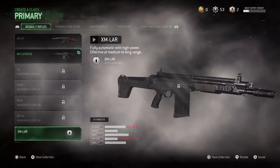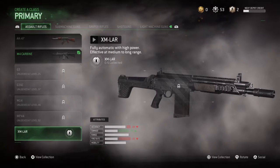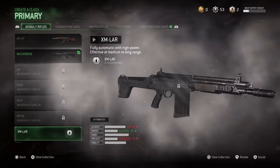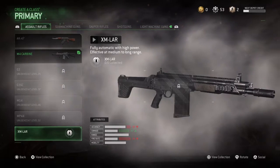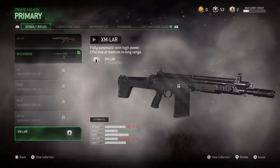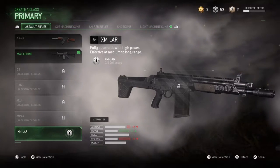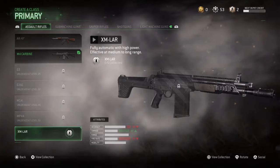Here is what is going on. On screen right now you can see a weapon has been added in the update. I'm kind of happy and kind of extremely pissed off at the same time — there are many reasons for both. The first weapon is the XM-LAR, fully automatic with high power, effective at medium to long range. They've apparently done vigorous testing to balance out the gameplay and all the guns to make sure it's not overpowered.